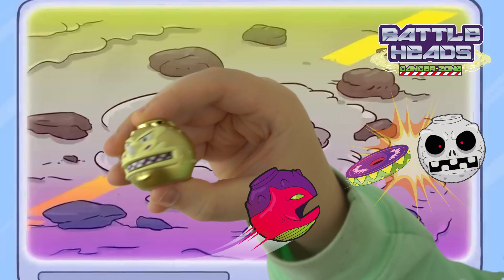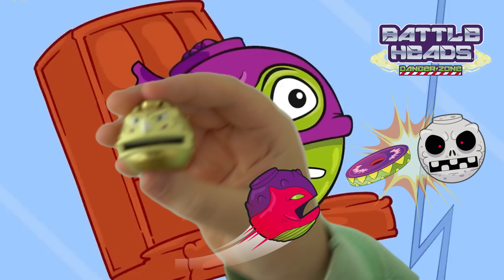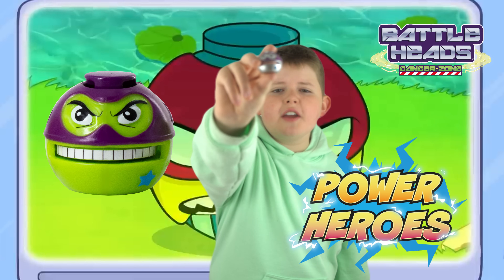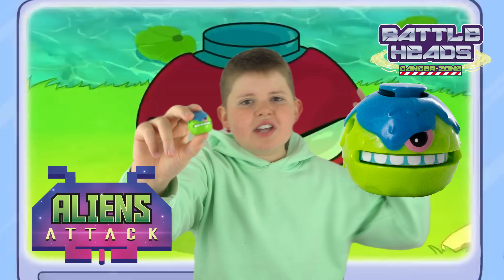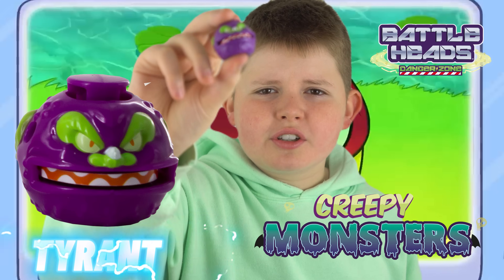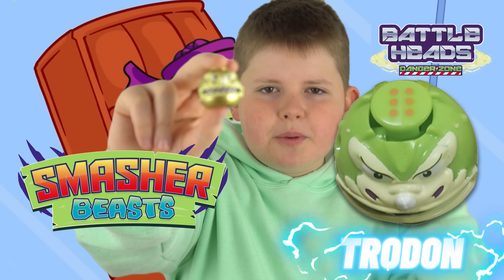Here's how the superpowers work: if you press the button on the top, the jaw comes out. That's so cool. Two clans to collect. This is Iron Man from the Sniper Bot. This is Suri from the Power Heroes. This is Cyclops from Aliens Attack. This is Tyrant from the Creepy Monsters. This is Trodden from the Smasher Beast.